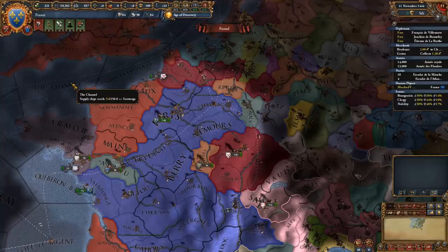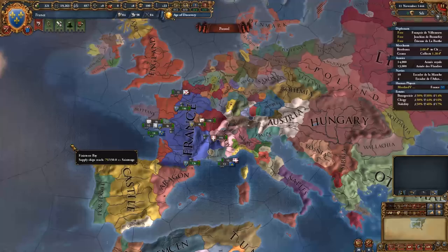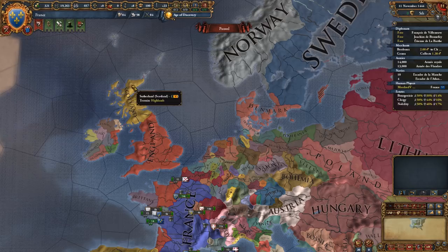The first thing I'd recommend doing is setting yourself a long-term goal. What do you want to do as France? This is important because the game doesn't tend to give you these goals itself. There are missions - they nudge you in a certain direction, though you can completely ignore those and I very often do. You could say I'm going to play as Scotland, beat up England, take over Great Britain, and then go colonial. That's your goal.